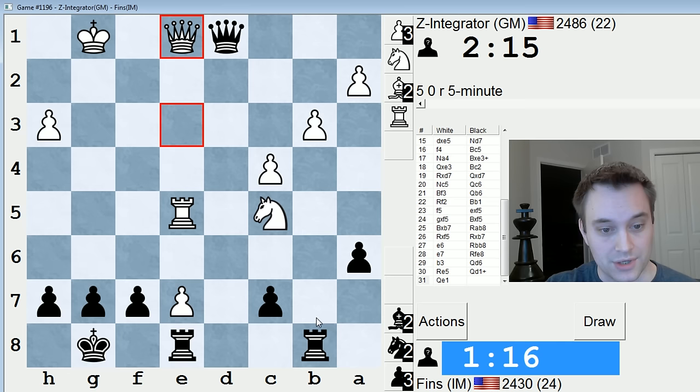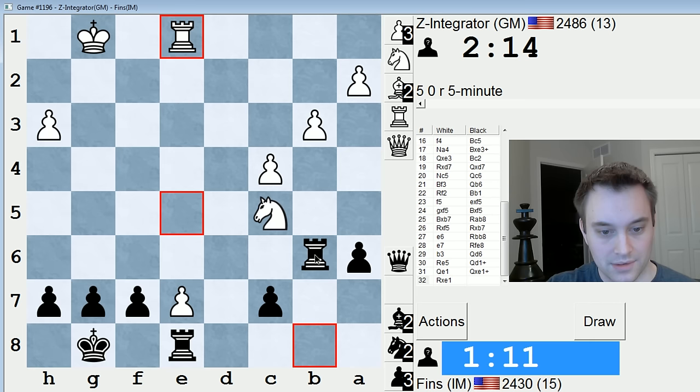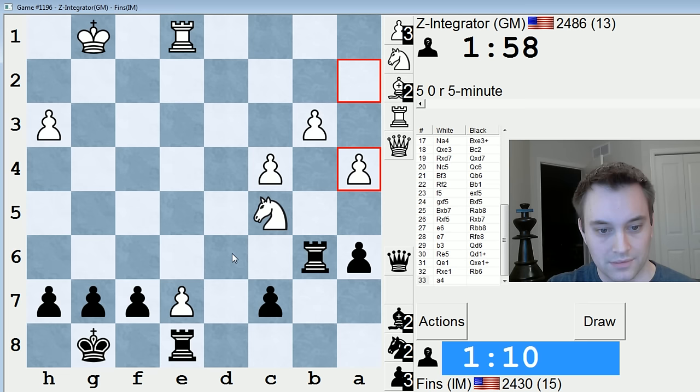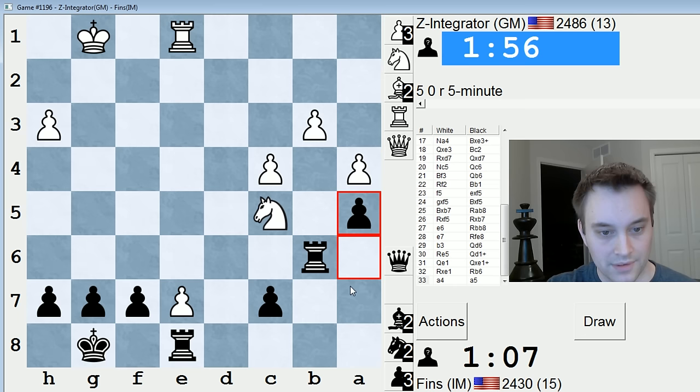Wow — queen trade proposition. Wasn't expecting that. Let's just take. So my plan now is to go f6 and king f7. I think it's just helpful to defend this pawn. On Nd7 I can always play Rd6. So I don't think that's a concern. Time is a concern though.